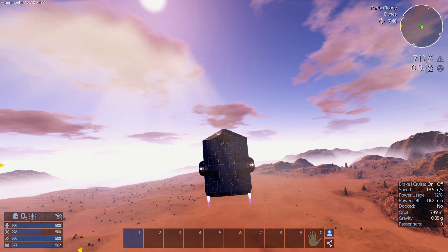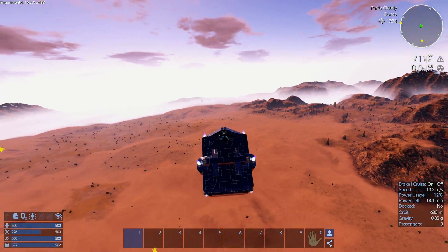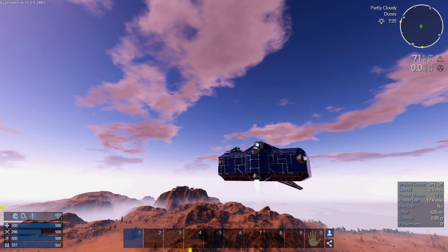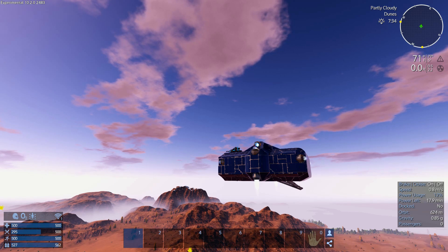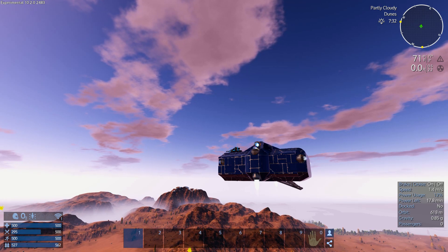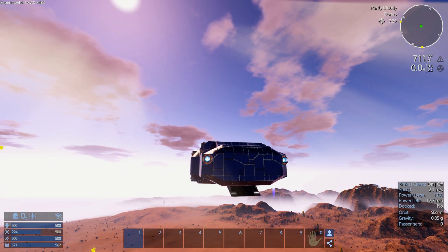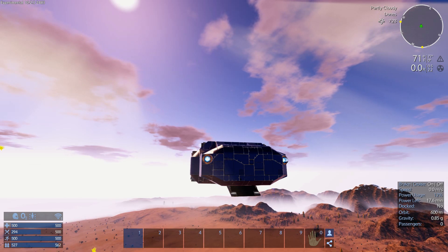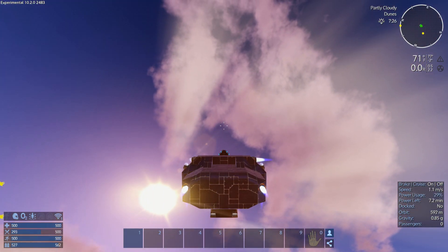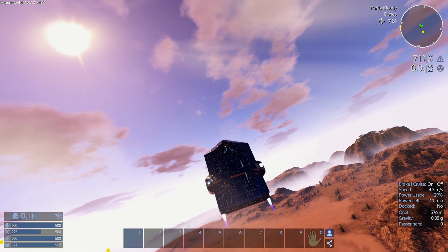This doesn't make any sense at all, because it's just two medium thrusters going out the back and this is two medium thrusters going out the bottom. But you can see this is just barely crawling along - it doesn't even seem to be moving. But when we do this, you can see the acceleration is quite considerably greater.